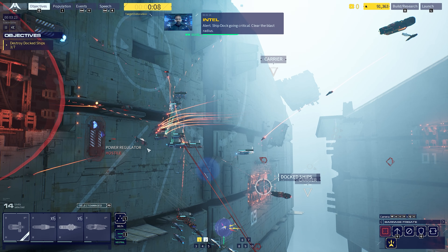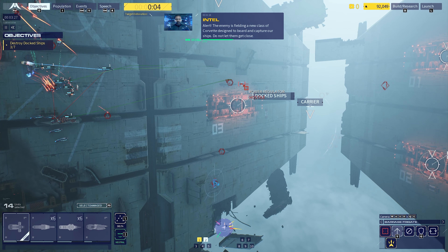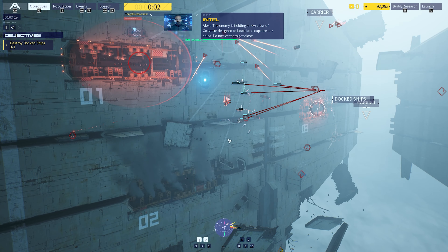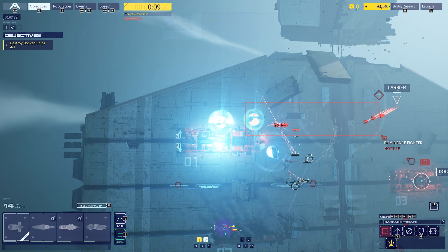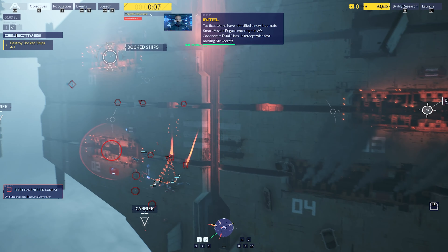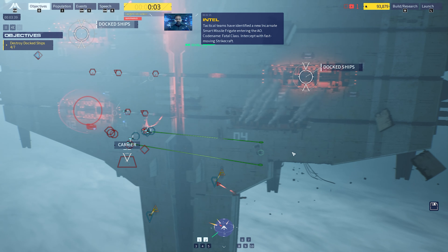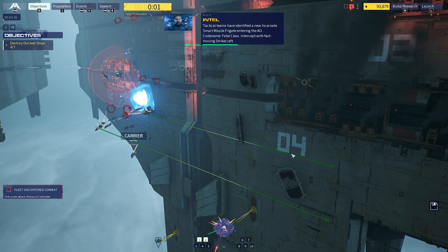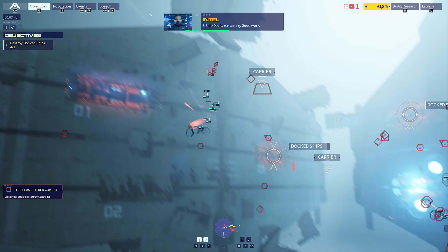Ship dock going critical, clear the blast radius. The enemy is fielding a new class of Corvette designed to capture our ships - do not let them get close. Tactical teams have identified a new Incarnate smart missile frigate entering the AO, code name Fatal class. Intercept with fast moving strike craft. Three ship docks remaining. Good work.